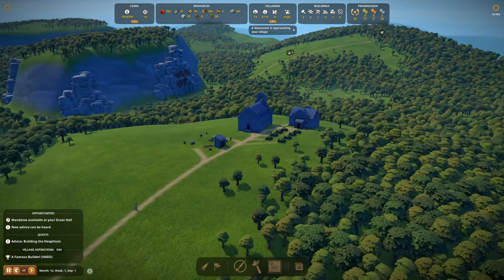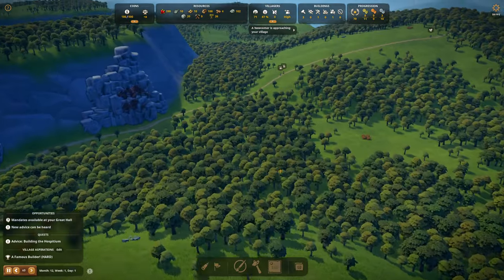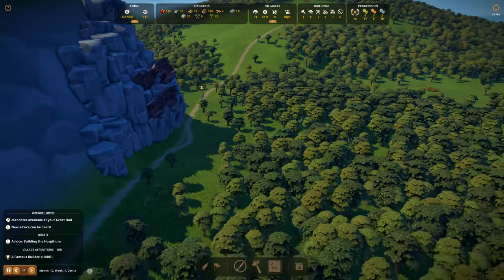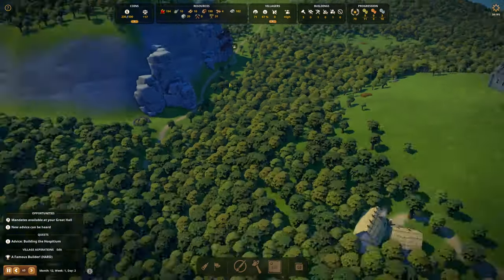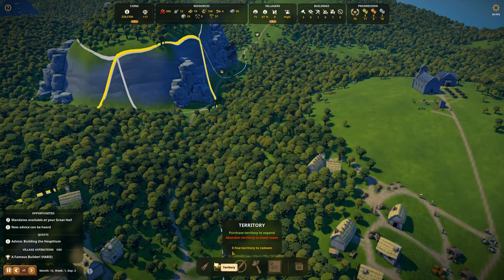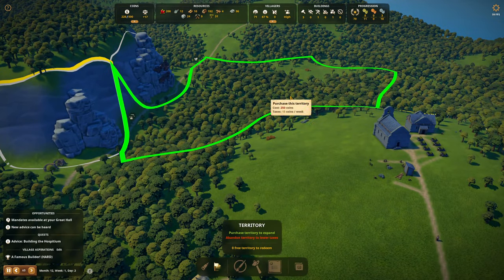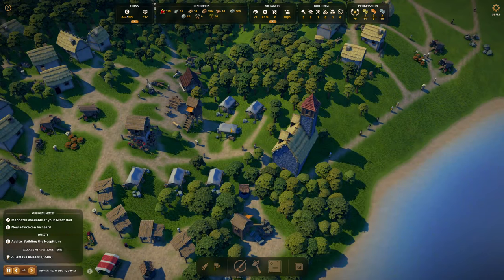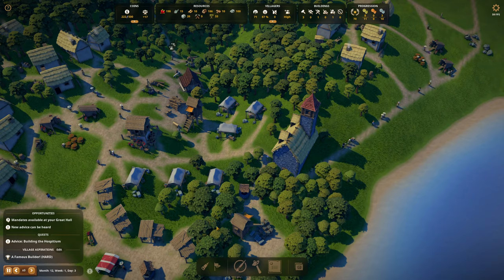Newcomers are approaching the village. How many do we have this time? I'm going to spy on them — it's two. We don't need any more nuns at the moment, thank you though. What I need is money to buy property, and we almost have it. Remember, I have to buy two properties here — I need to buy this crazy wedge thing and then this one.